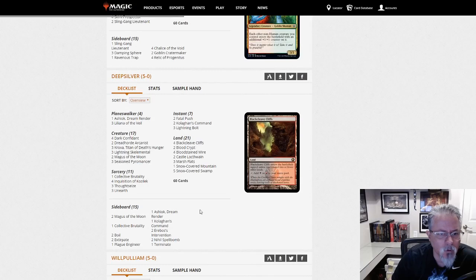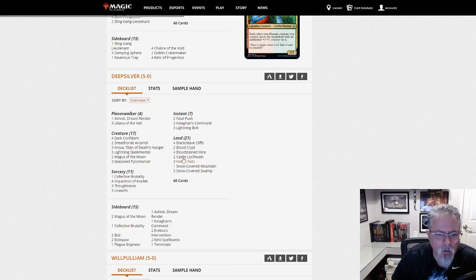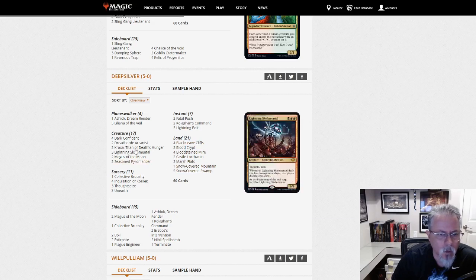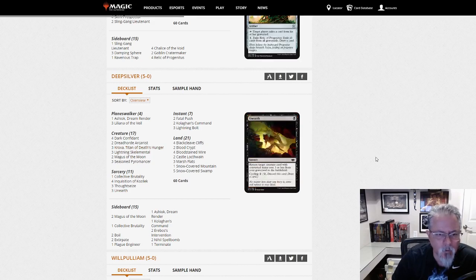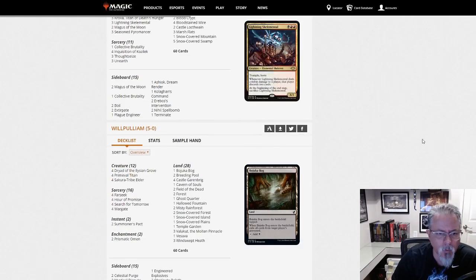Deep Silver with another Jund build — actually, this is just Black Red. This is not Jund. This is the Black Red Unearthed deck. Skelemental. Lots of things playing around in this space right now, so this is an archetype to be watching. It's been showing up a lot in the last few weeks.